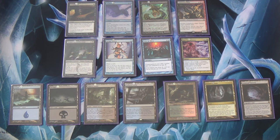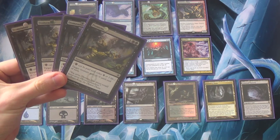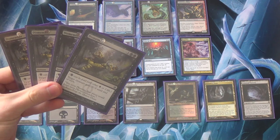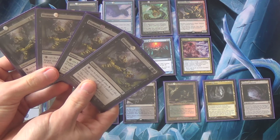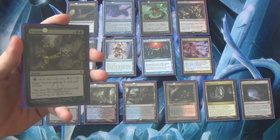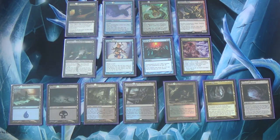Kolaghan's Command if you're Grixis. Also run Lightning Bolt for creature removal if you're Grixis — I made the mistake of not doing that. I was running Dismember and Smother instead, but Lightning Bolt is better than Smother most of the time. There aren't many Tarmogoyfs in my meta so Smother isn't great. Dismember is huge though — there's enough Infect that it's worth it; it gets past Groundswell and Might of Old Krosa.